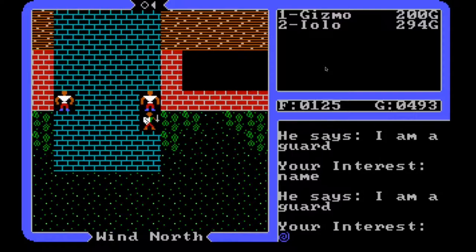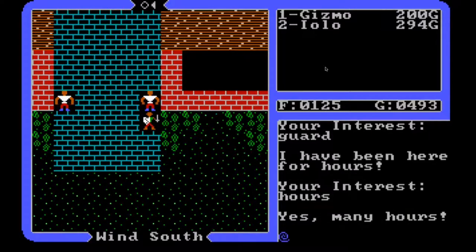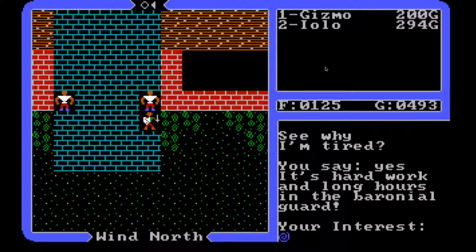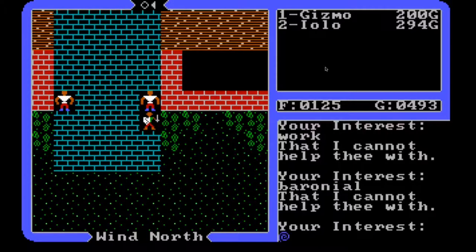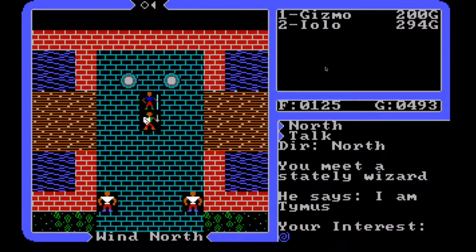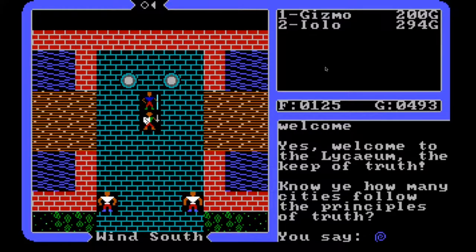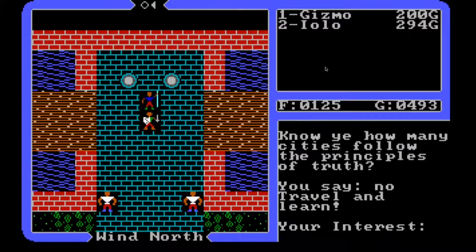The guard's name is Guard and he's been here for hours — very tired. I can understand that. Let's talk to Timis. His job is to welcome people. 'Welcome to the Lyceum, the keep of truth. Know ye how many cities follow the principles of truth?' I'm going to say no. 'Travel and learn.' Thanks very much. Key... abyss... what is it we're supposed to be finding here? Do you know anything about the candle? We don't know what it is. You know — it's the candle of love that we learned about in Empath Abbey. But this is truth, so what would the equivalent be here? Maybe the light of truth?